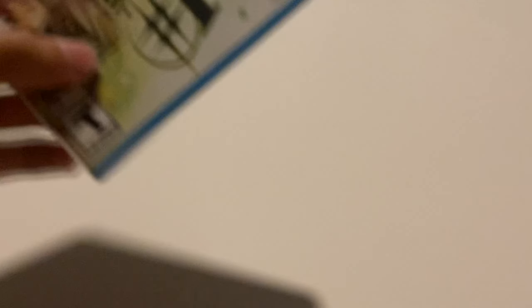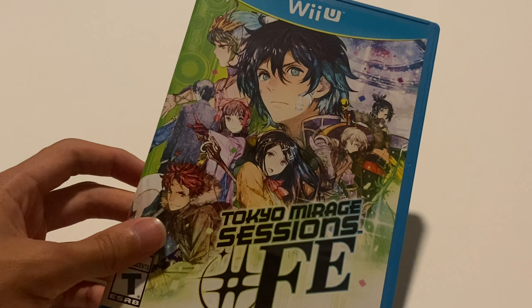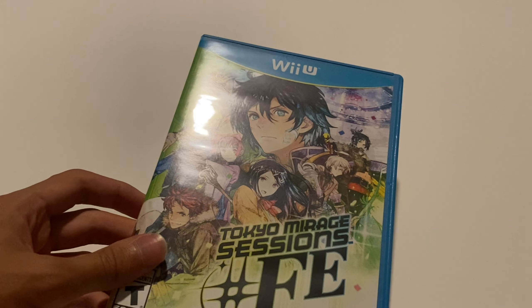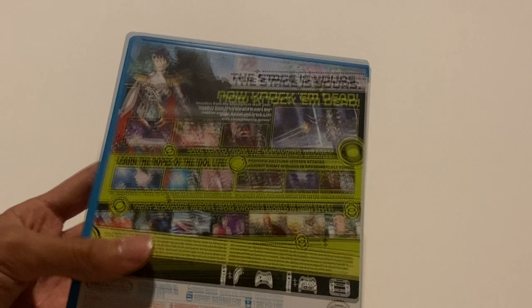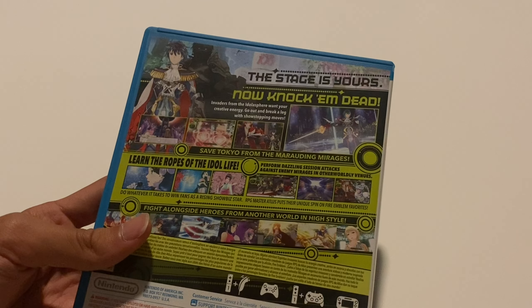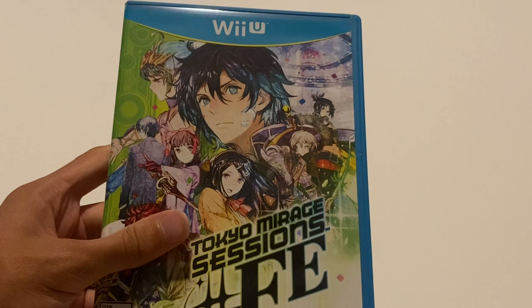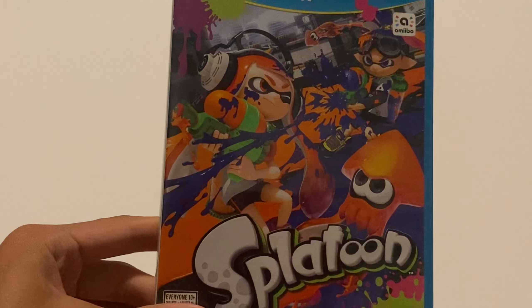Moving on to Fire Emblem with Tokyo Mirage Sessions #FE — a crossover game, not completely Fire Emblem, but the sharp FE is right there in the name. It's an amazing game and one of the longest Wii U games. The big part of this game for me was the combat — I really liked it. The length makes it so worth it for the money. It's honestly a spin-off but they went pretty big on it. Sadly it's overlooked because it came out in the dying year of the Wii U, 2016. I do recommend it — probably going to cost you around $15 to $18.